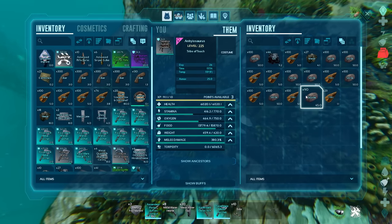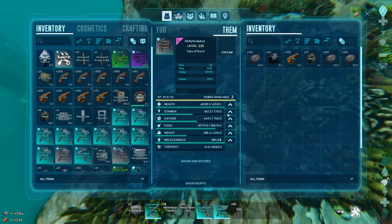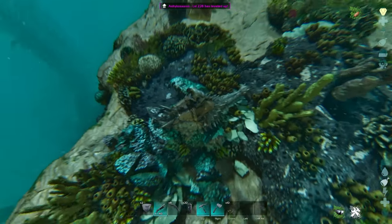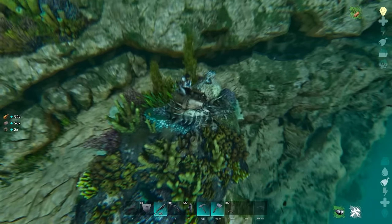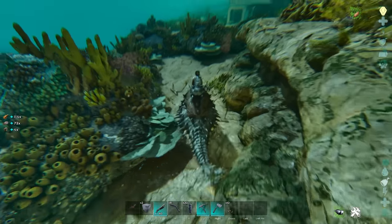46 oil without much effort at all, and you can see that we can just drop all of this stuff off our inventory and then he's good to go on his weight. You can raise that melee and you will get more, but again we're just looking for those blue rocks and it's an amazing way to get early access to a crazy amount of oil.